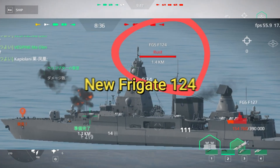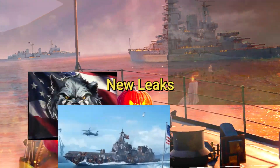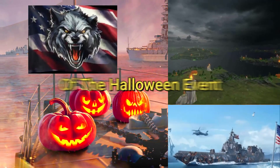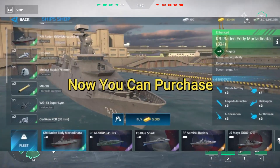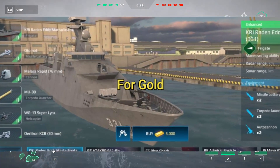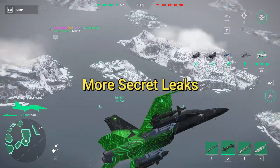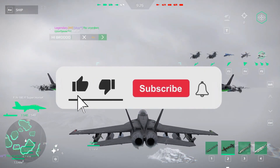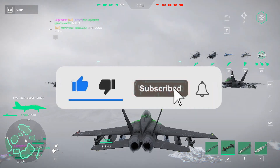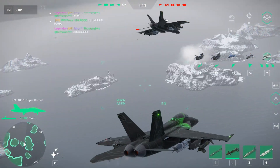New Frigate 124, Admiral Ilzakov is already in the game, new leaks of the Halloween event, Mirror 10th Havoc won't be added to the market, and now you can purchase Marta Dinara for gold. Watch this video until the end because I will show you more secret leaks of the game. Like this video and subscribe to my channel so you won't miss any leak or new update of Modern Warships.